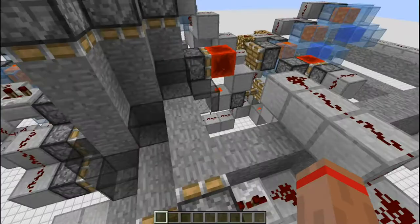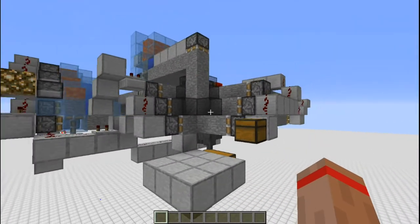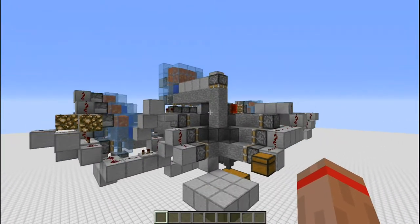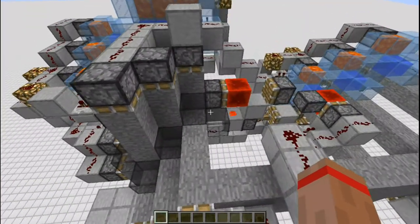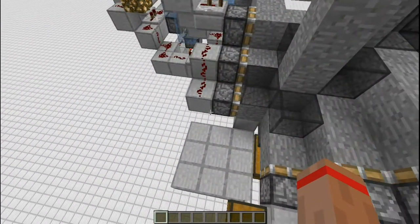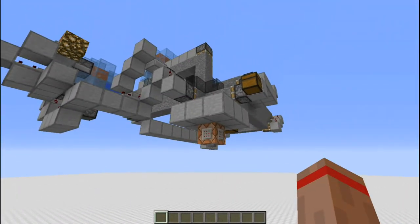By putting them on a delay that will help reduce the amount of times that happens, but it still happens every once in a while. Another problem this thing has is that if you use a haste beacon, this thing just breaks because you're mining faster than the BUD switch can handle, since you would be instant mining. Well, that sums up the stone generator.